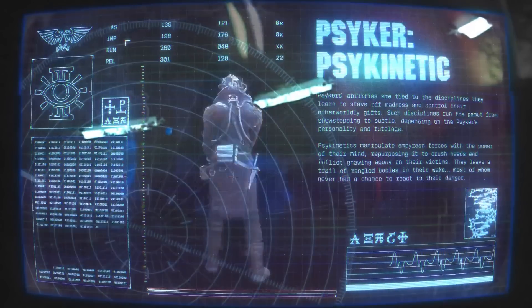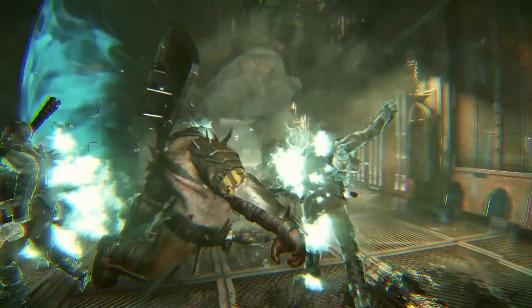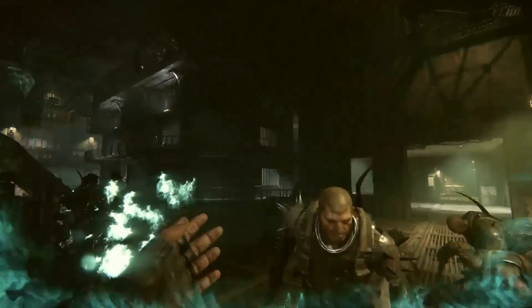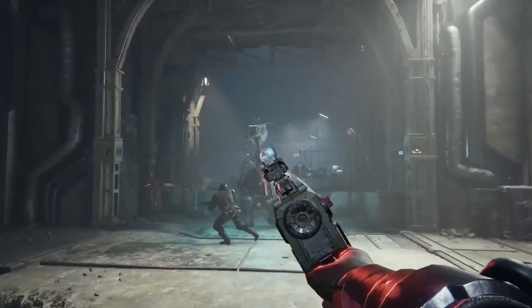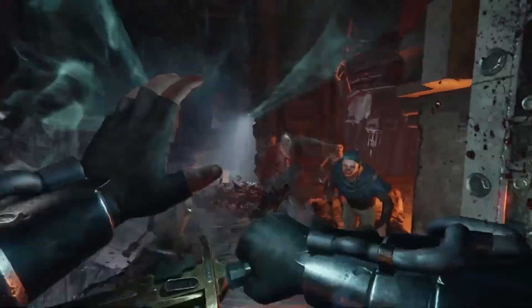The Psyker Psykinetic is a class that can manipulate Empyrean forces with their mind and use it to pop enemy skulls like balloons. However, Psykers are not just limited to their minds — they also get a stub revolver and a combat sword.